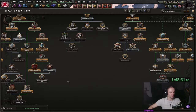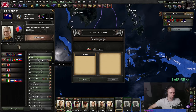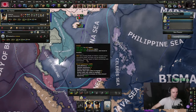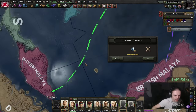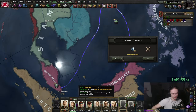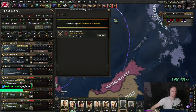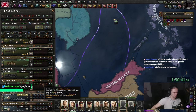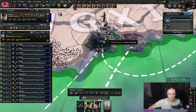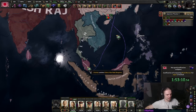Next we design some carrier naval bombers. I haven't researched any torpedo tech for these yet, but higher torpedoes is obviously better. We can also add self-sealing fuel tanks for a bit more armor — range doesn't matter for these. I should justify against Malaya. Welcome to the war. We're also going to assign Yamamoto to the Southeast Asia sea zone and the Straits of Malacca.